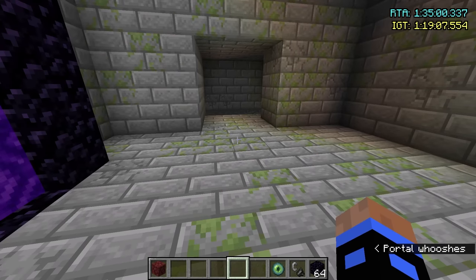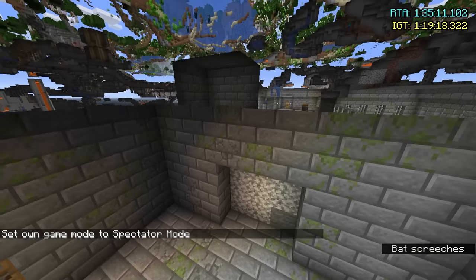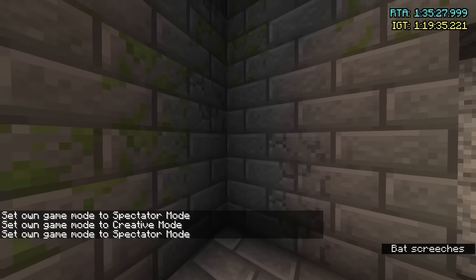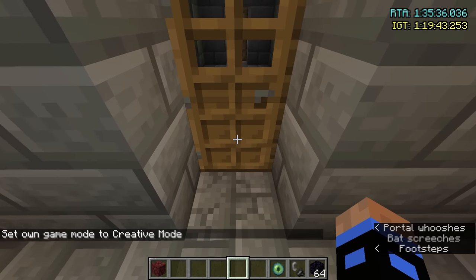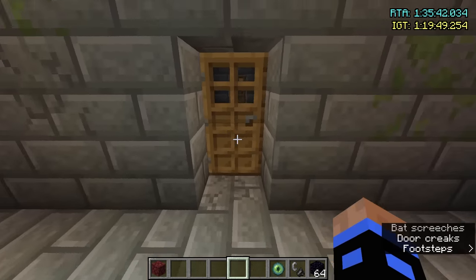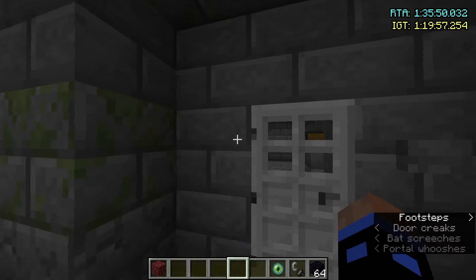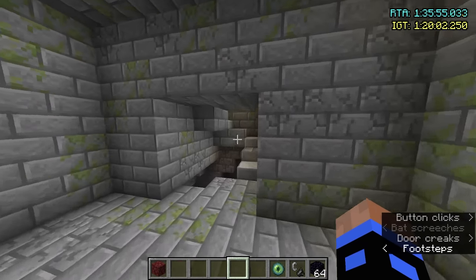Now let's talk about how to find the portal room in a stronghold. There are a couple of cool rules. First, we always want to find starter staircase — it's the beginning generation of any Minecraft stronghold. You can tell it's starter staircase because if you go to the stairs, there's nothing at the top. If you don't spawn at starter staircase, there's a really easy way to find it: look at a door — there's two sides, the inset side and the flush-against-the-wall side. As long as you only go through doors that are inset, it will lead you back to the beginning of the stronghold. I go through this door — not this one because it's flush against the wall — and look at that, we're in starter staircase.